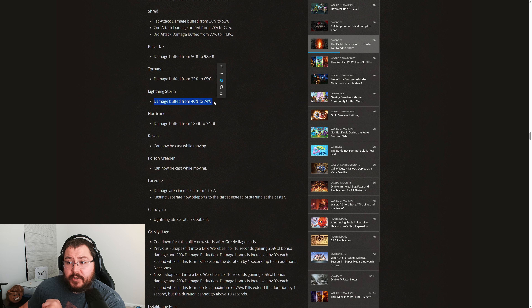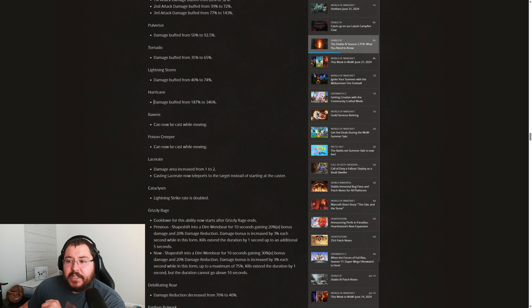For Tornado, we're seeing the damage buff from 35% to 65%. For Lightning Storm, the damage buff goes from 40% to 74%, and there's a bigger change to Lightning Storm I'll mention later. Hurricane is buffed from 187% to a whopping 346% damage. Notably, there's no Boulder here, no Rabies, and no Trample — three skills not seeing substantial damage buffs, including Boulder, which is coupled with the Dolmen Stone Amulet for boulder cannon builds. It's quite unfortunate, but I suspect it may be an oversight.